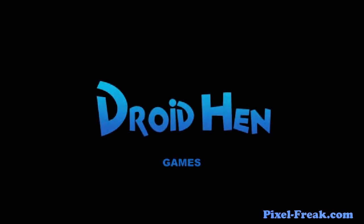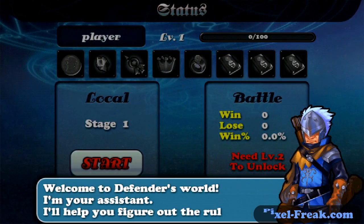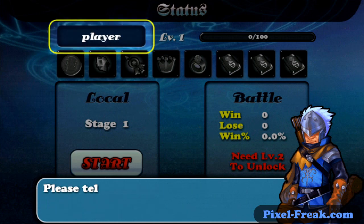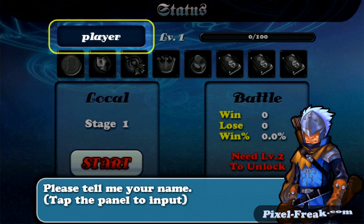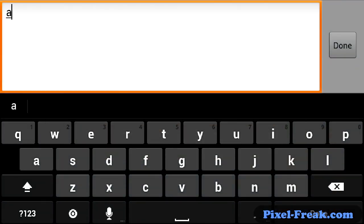Droid Hen. I can't remember if I paid for this one or not — I think it was a free game, I'm pretty sure it's a freemium game. Welcome to Defender's World. I'm your assistant. Let's figure out the rules. Please tell me your name. I have the panel to input. Today our name will be... There's a little bit of lag in the controls I'm feeling.